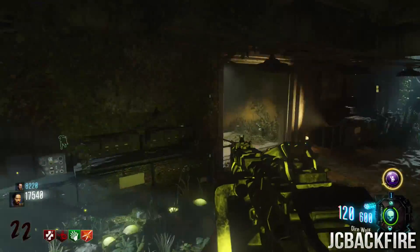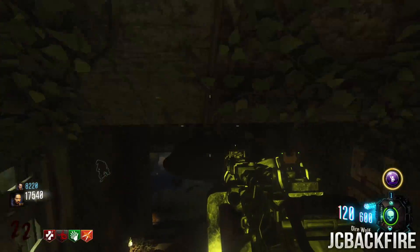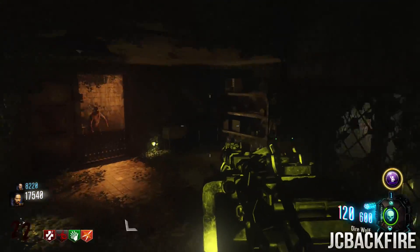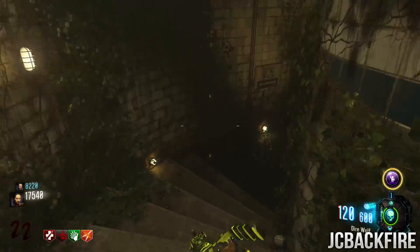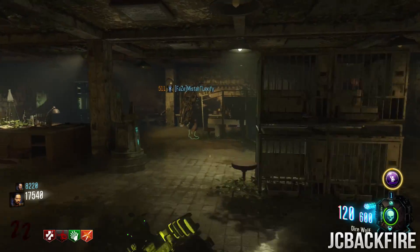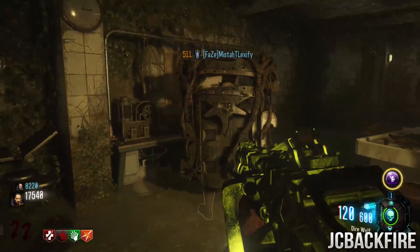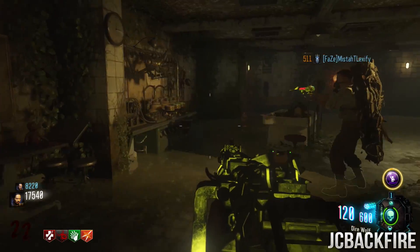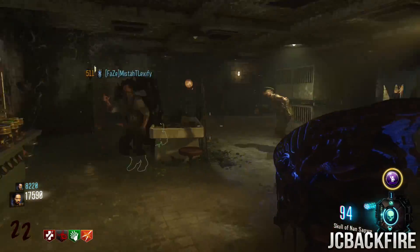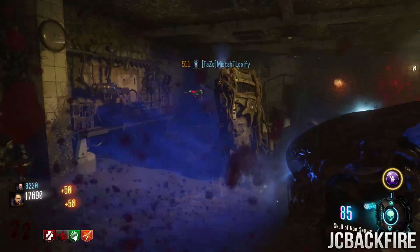Once you've fully grown the plant, that's the final part for the wonder weapon upgrade. Take all the parts you've gotten to the station right next to the original wonder weapon station — it looks almost identical to the first one inside the bunker. Put all your ingredients there and put your weapon on that station as well. It will then craft your weapon into the upgraded KT-4.